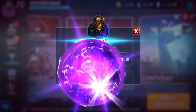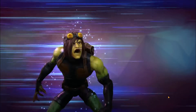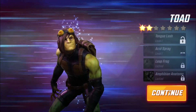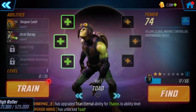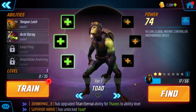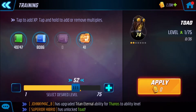Going to the recruit tab — I got him at two stars. I am going to level him up a bit and we will try him out in a Brotherhood team in some blitzes. I'll try him out with Sabertooth and with Mystique so we'll be able to see how he performs.